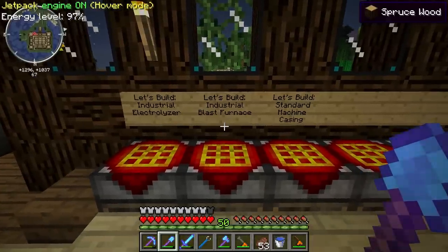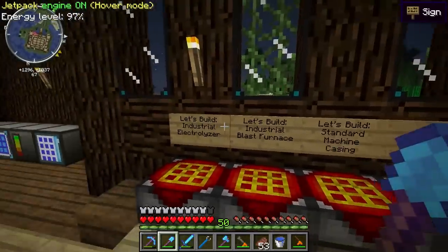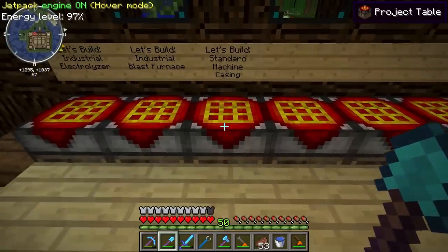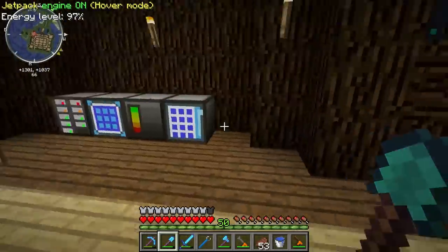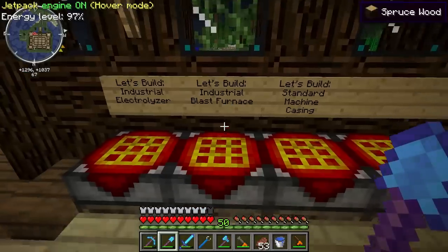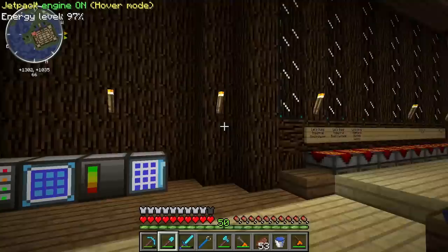A lot of you have been saying, 'Build that quarry!' Well, this is really the last step we need before we can build that quarry. We're going to need this standard machine casing stuff in order to build it, because we need some machine casing, and we need this blast furnace to make the titanium used in the drill. Let's go ahead and start with the industrial electrolyzer.